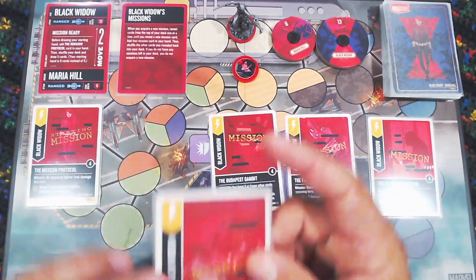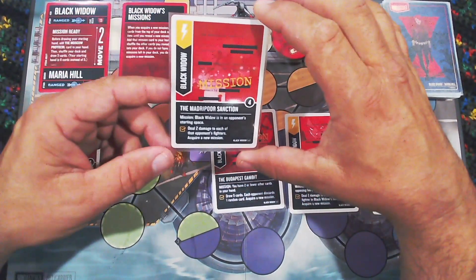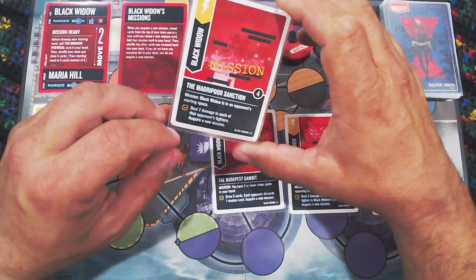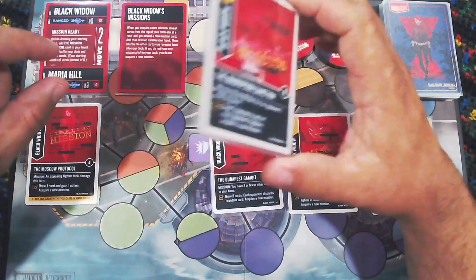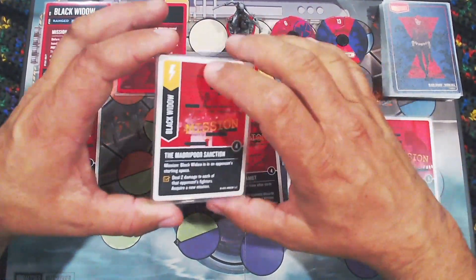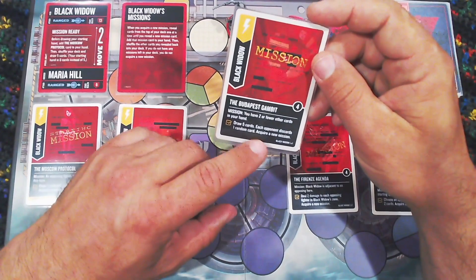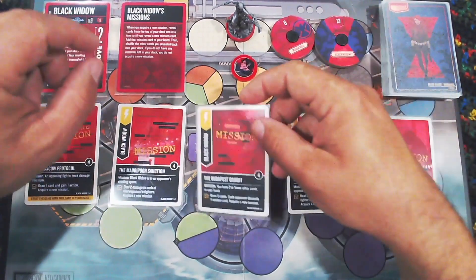Looking at the other four missions: The Medripoor Sanction requires Black Widow to be in an opponent's starting space — deal two damage to each of that opponent's fighters and acquire a new mission. The Budapest Gambit requires you to have two or fewer cards in hand — draw five cards, each opponent discards one random card, and acquire a new mission.